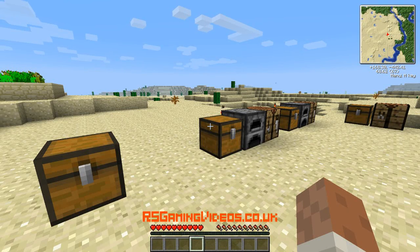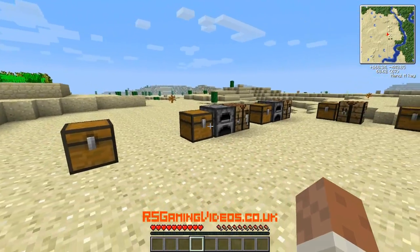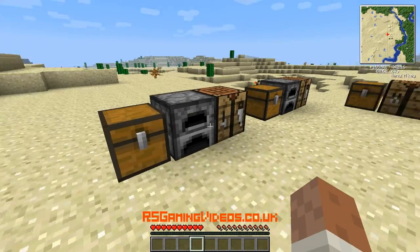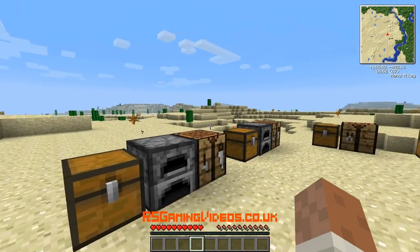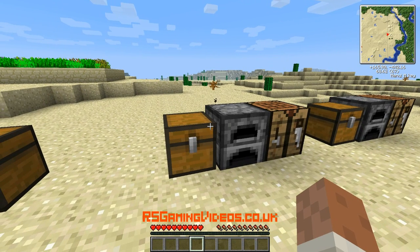Hello, welcome to RS Gaming Videos. I'm Ross and today I'm playing the Vault Mod Pack, which is by the Technic Pack guys. What I'm going to show you today is how to make a fission reactor, which is a good way of creating nuclear energy in the Mod Pack.